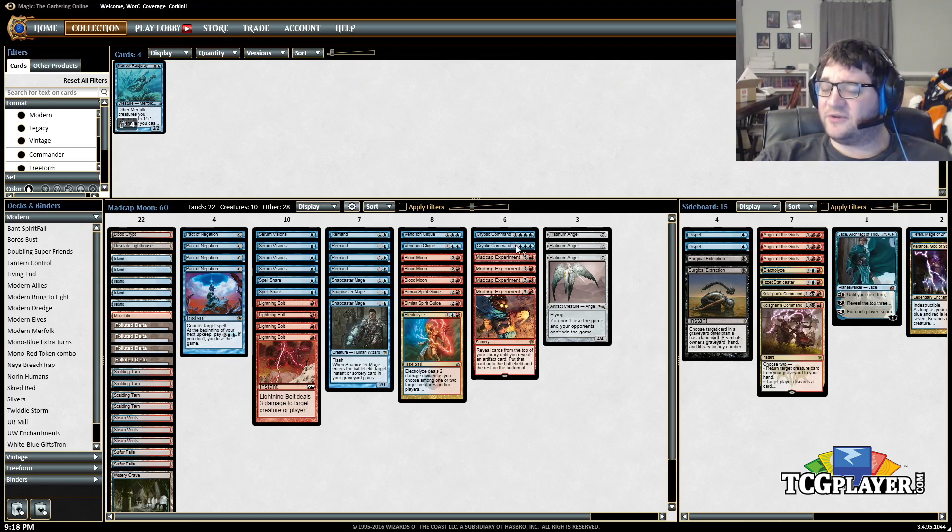A large part of the uncertainty is I wasn't sure what to cut. We could maybe cut a Cryptic Command and play a third Simian Spirit Guide, or cut them entirely and play more Spell Snares, Electrolyzes, or another land — something the deck could use as well. I'm not sure what the optimal list looks like, but this is what we're going to run with this week.